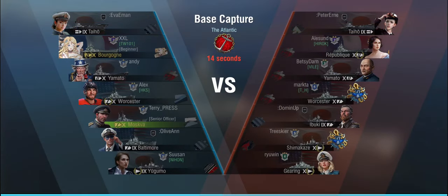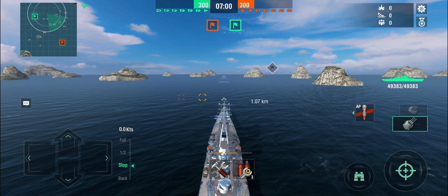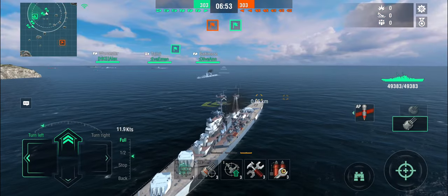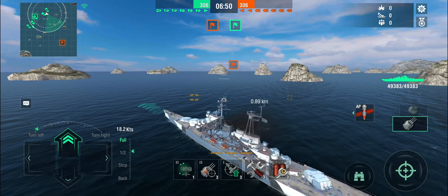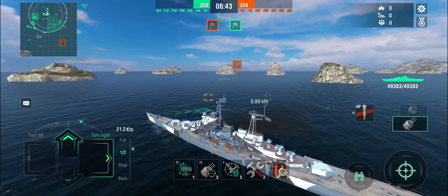Here we are in the second battle — again 5v5. We're playing against Republik, Yamato, Worcester, Shima, and Gearing. The other thing I mentioned earlier: cruisers should be able to deal with destroyers. The thing with heavy cruisers, especially those with strong AP and the APCS — this is very strong AP — is that you need to switch ammo types. With this ship I think the magical number is probably around 9km. Once you're shooting at ships closer than 9km, you will start to massively over-penetrate with the AP and only do 25% damage. I'm going to play effectively from the baseline again.